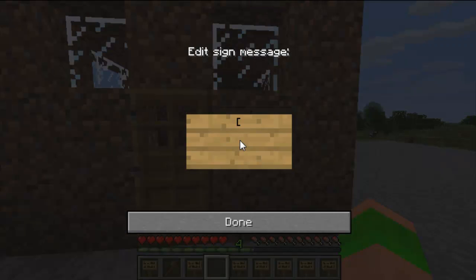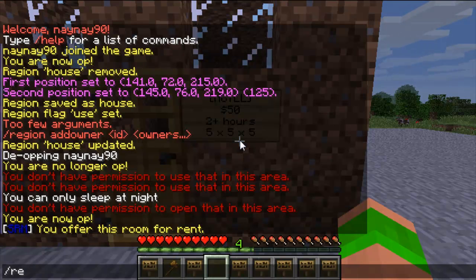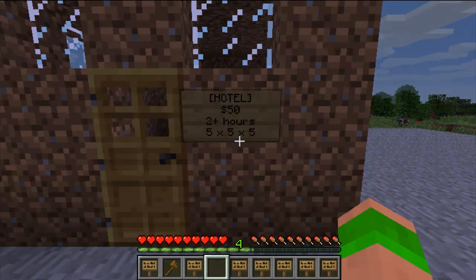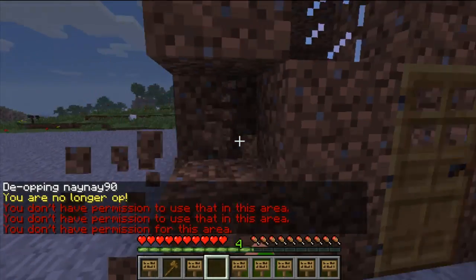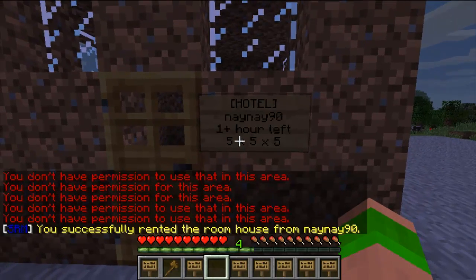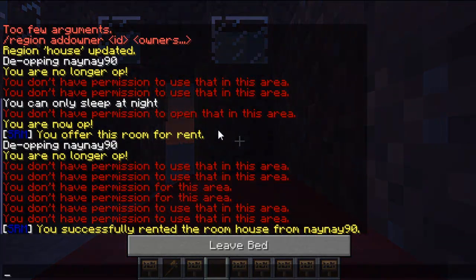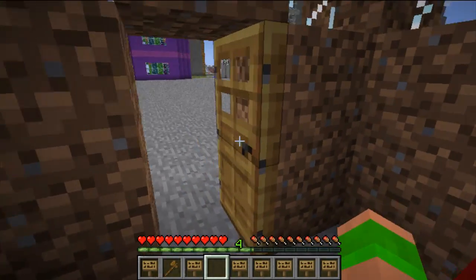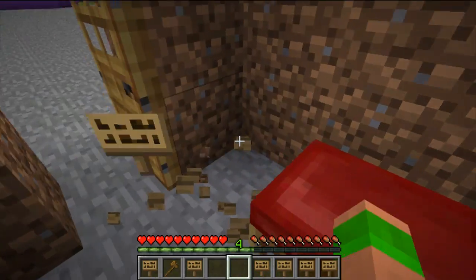So if I quickly destroy that and create the region again — hotel, region name, price, colon and then time. If I try to use the door, I won't be able to, and I won't be able to destroy the region either — you see it just spawns back. But if I right-click the sign it will let me in. So it's fairly simple to set up. I can also place blocks inside and place things in the chest, but I just have to make sure the time doesn't run out, otherwise I'll get stuck inside.